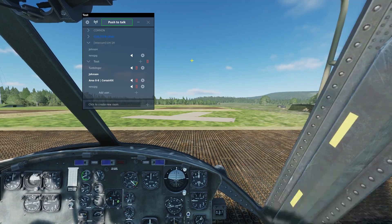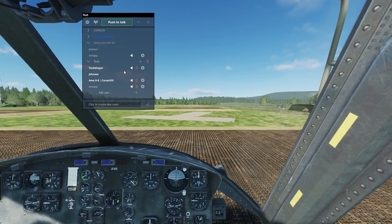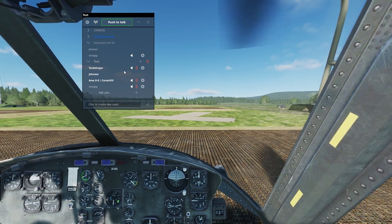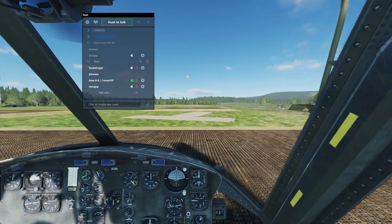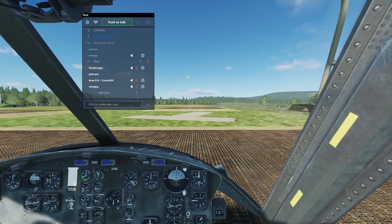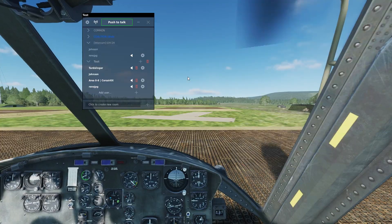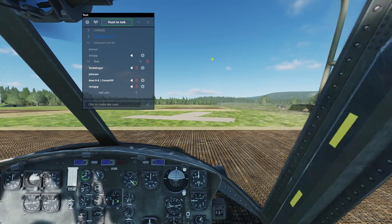We've got three users. Lost Reno for a second — there he is. So this is how you make a room: get your friends to join and do whatever you want. They don't have to be friends, but it helps.